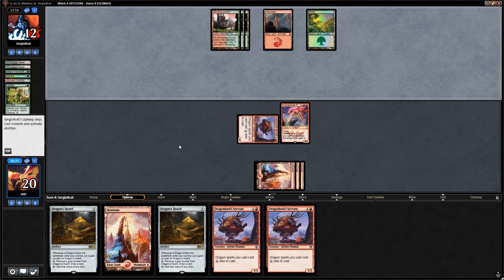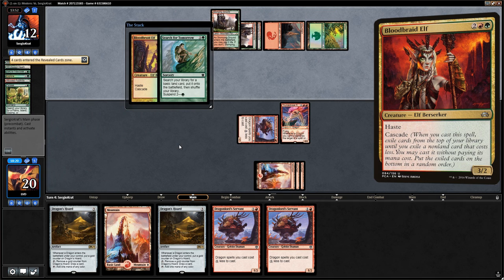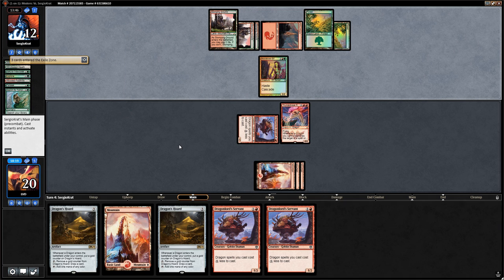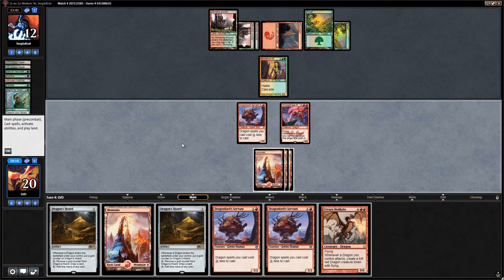We just cast a turn three Thunderbreak Regent and attack for one. The hope is that their hand doesn't have a payoff card. But there's Bloodbraid Elf, which finds Search for Tomorrow — getting them up to six mana. Opponent made sure to get those forests to play around Magus of the Moon. No attacks from the Bloodbraid.